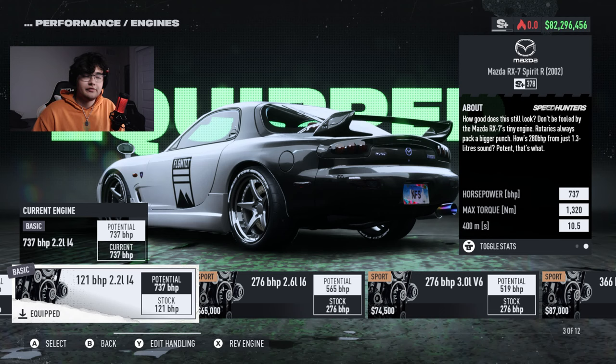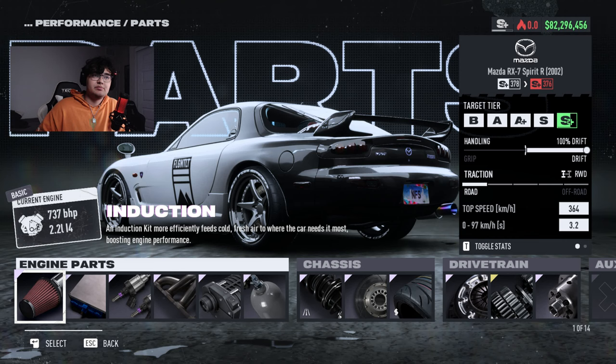All elite parts here as it's an S+ build. For forced induction, we have the elite screw supercharger and an elite bottle of nitrous. The brakes are also maxed out, but that's up to you — if the car is underbraking too much, you can remove the brakes to enable left-foot braking. He's running elite on-road suspension, elite drift tires, an elite NOS bottle, elite clutch, and the seven-speed gearbox for the best gear ratios for drifting.